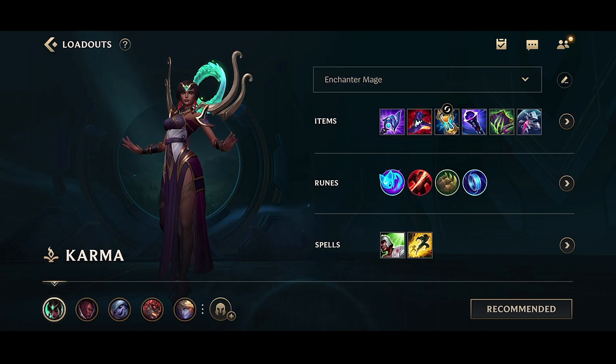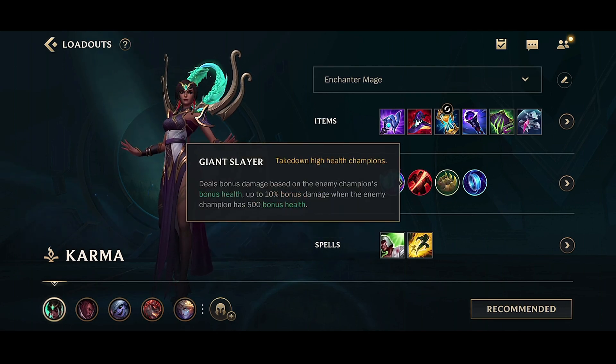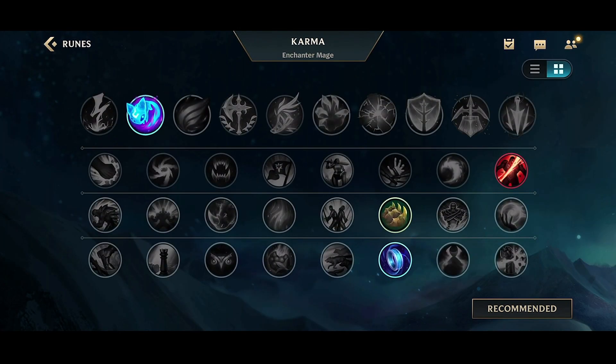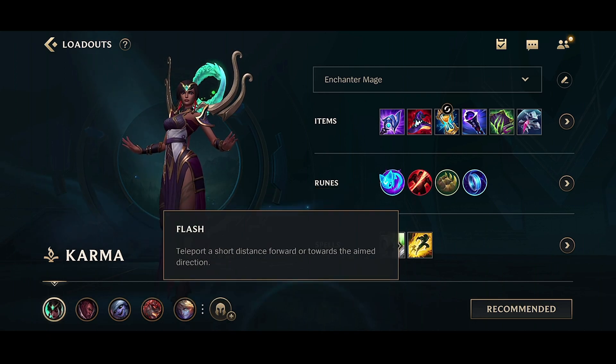I didn't even get a chance to finish my Stasis. Morello's for the heal cutting, and the last item can vary — often I just have Banshee's Veil there. This is also the build I run as an APC Karma. For the runes, you're going to want to go Aery, Giant Slayer, Bone Plating, and Mana Flow Band. Karma is squishy, so Bone Plating helps you absorb damage in the early game and makes you super aggressive in the laning phase. As a support, you'd probably run other things like Pack Hunter, but I'm greedy so I run Mana Flow Band. For summoner spells, run Exhaust or Heal, and Flash.